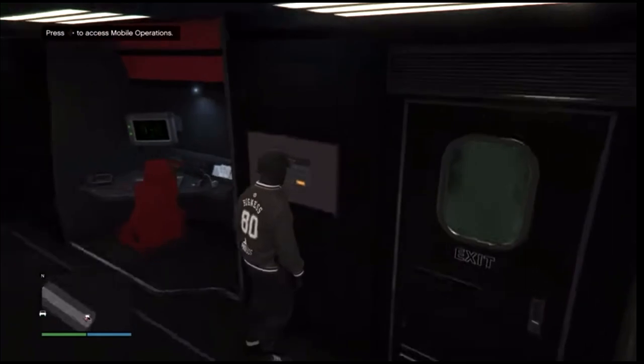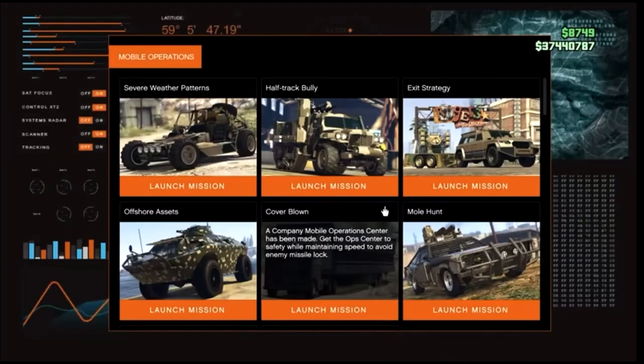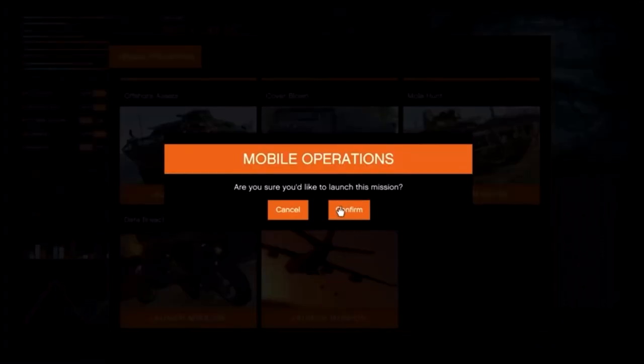Once inside your MOC, go to the jobs section — it's going to say Access Mobile Operations. Hit Run on the d-pad, log in, and scroll down to the bottom. We're going to be using the Work Dispute mission so we can get the black joggers, so go ahead and launch this job.